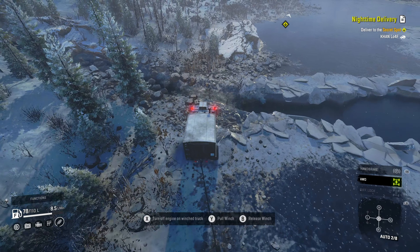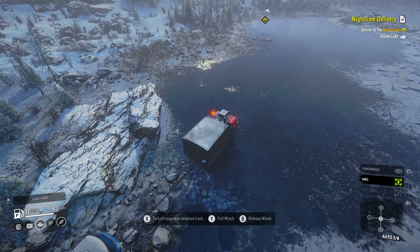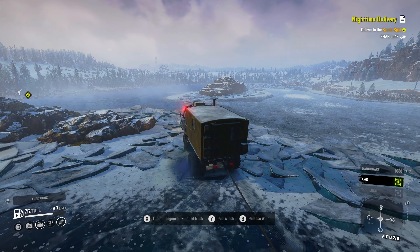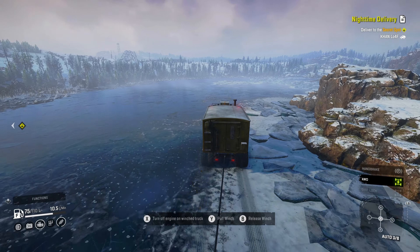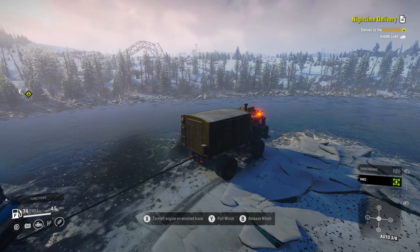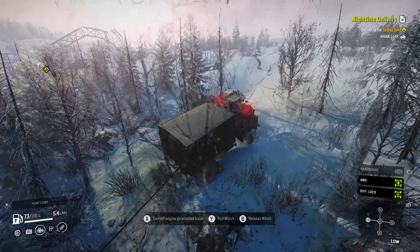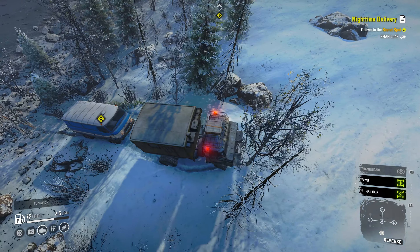We can cross the stream here — there's one spot that has kind of a little crossing path. Now we're back to the road we've been taking, so we'll run up and take our little shortcut through the trees up to the airport. There was a mention in our Discord that you could come down the hill with a big enough truck and smash that tree down on the left — that's one way to do it for sure.